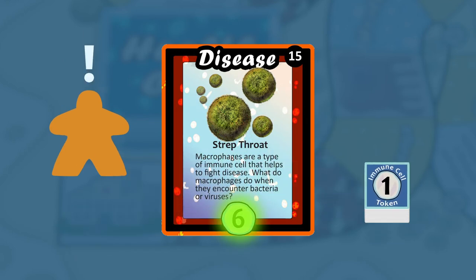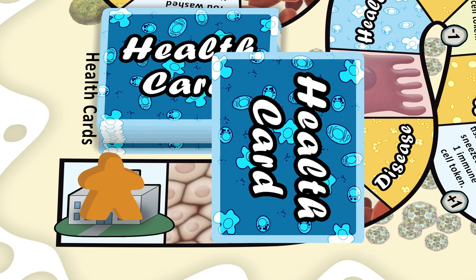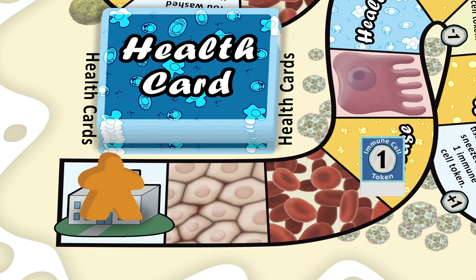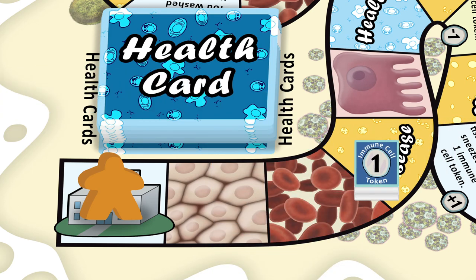If a player ever runs out of immune cell tokens, she must return to the hospital. On her next turn, she draws and reads a health card aloud. Then she takes 10 immune cell tokens from the bank and plays her turn as normal.